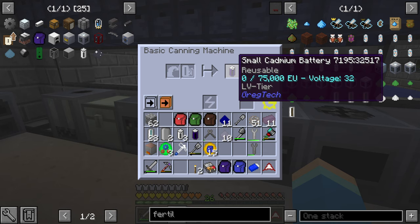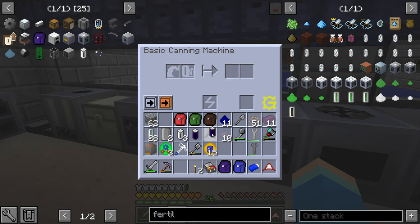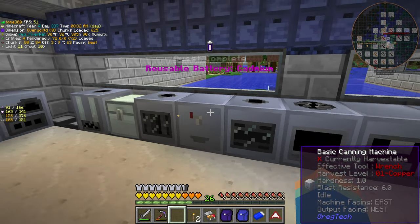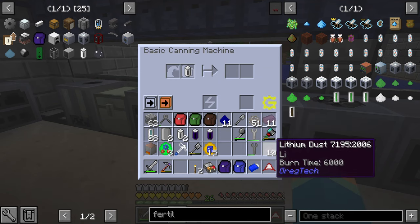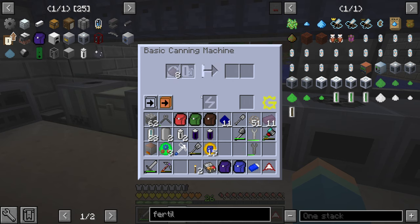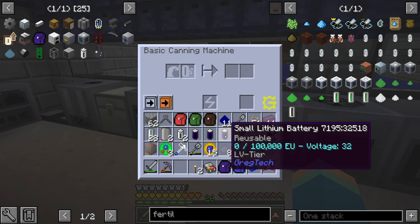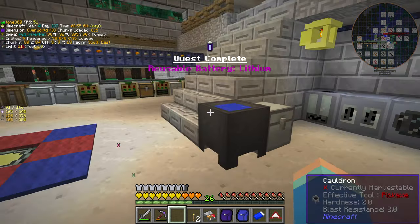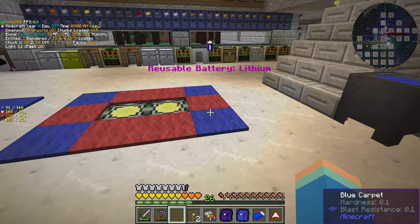So here's our cadmium battery, which has 75,000 EU compared to the 50,000 on a small sodium battery. Next, let's do the lithium. Let's see how much lithium dust it uses — two again. Let's make one battery: 100,000 EU, so these are the ones I'm going to aim for. Twice as good as the sodium, which means we need half as many.